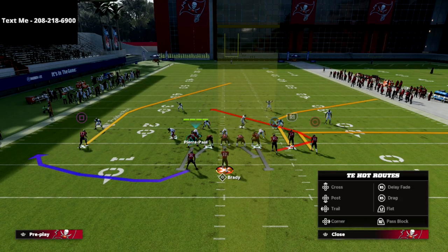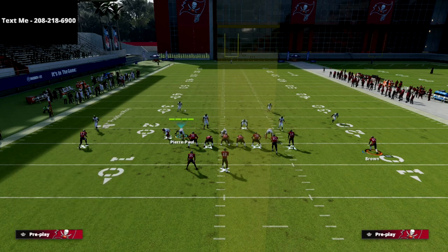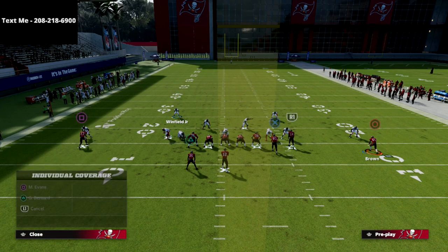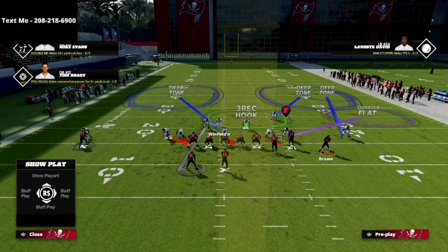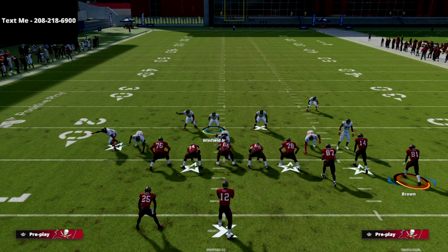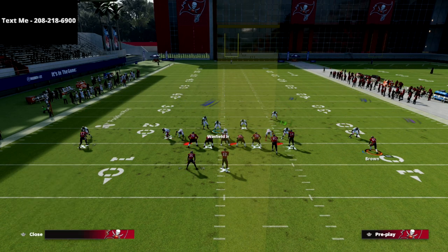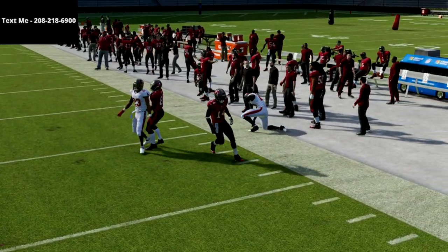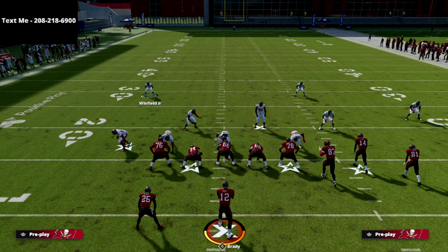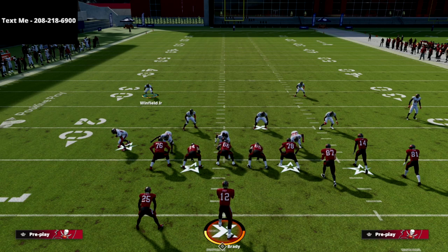Here's the fix. Whenever they motion out of the bunch, everything on the left side is already set up. Your instant adjustments are: put your safety on the right on the inside quarter, and put your outside corner on an outside third — that outside corner on outside third is really important. As you can see, if they try to throw that corner out, he's going to play it. Courtesy of the latest patch, we can now take care of that flooding concept even when they motion a player out.